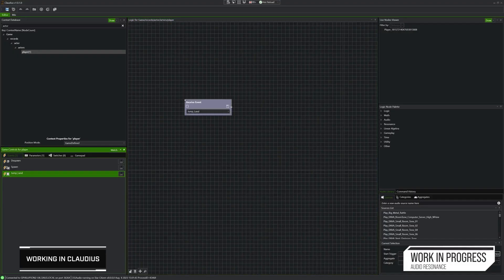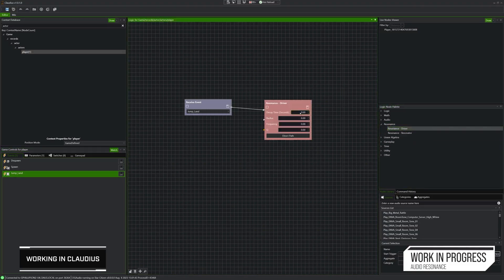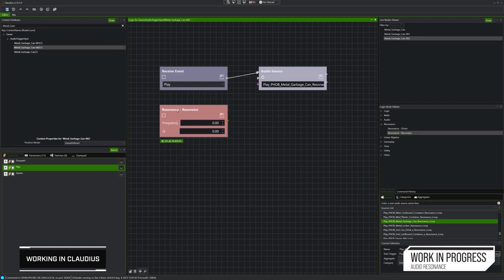We want to add another layer to the soundscape that sprinkles a little more life into it and makes it just that little bit more real. Our new tech allows us to quickly create resonances around points in the world in response to game events that can then be reflected by the objects and geometry around those points. We can add a resonance driver node in Claudius and set the size of its sphere of influence and also how long it takes to decay to nothing.